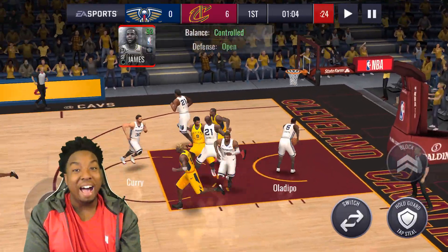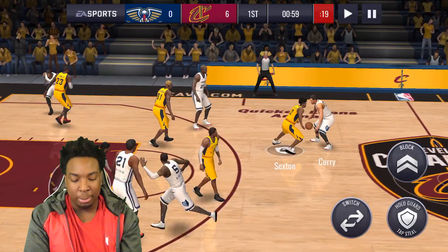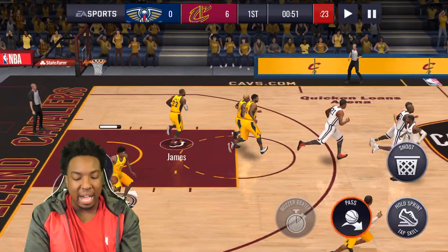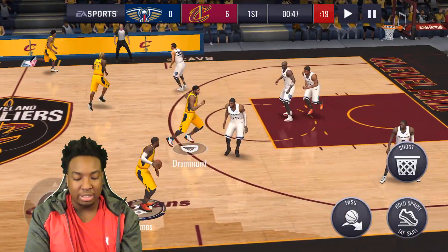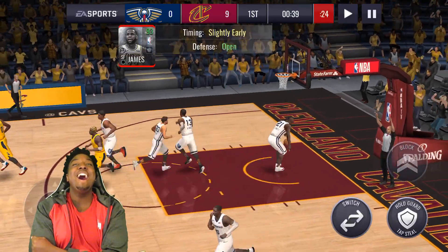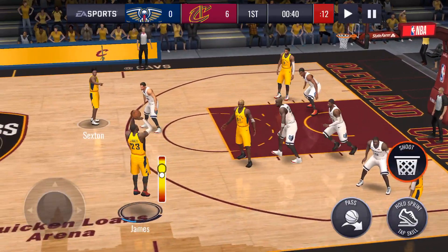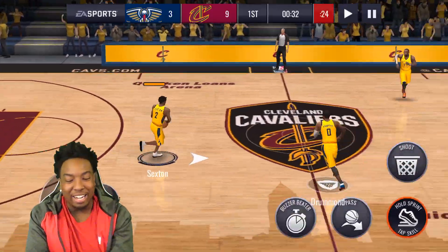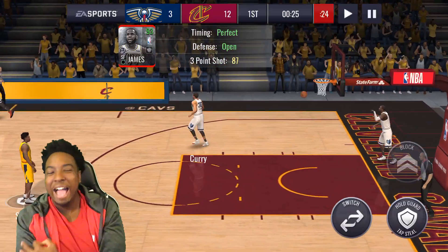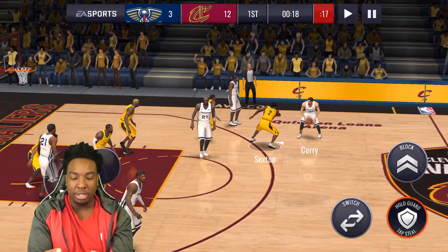Spin move — LeBron out here saucing fools up, that's what I like to see! I love doing those dribble moves, and it's very easy to do — I'll show you guys in the next possession. To do dribble moves, you just keep clicking the sprint button and they'll do a bunch of different moves. Oh my god, let's get a replay on that — LeBron had that dude flying across the court! Wide open LeBron — cash!